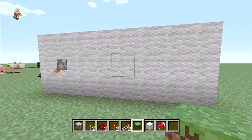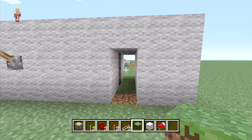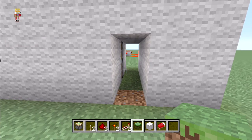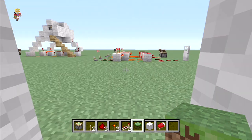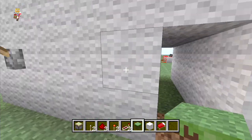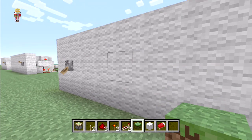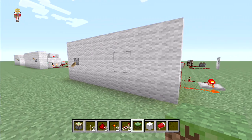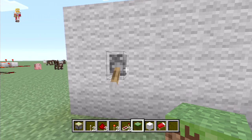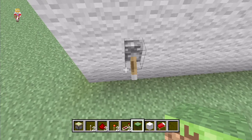Here we have a completely flush wall, but when we flick this lever a one-wide two-high hole appears, which can lead to a storage room or enchantment room or something like that. Then we flick the lever again and it goes back completely flush, as if there was nothing there.